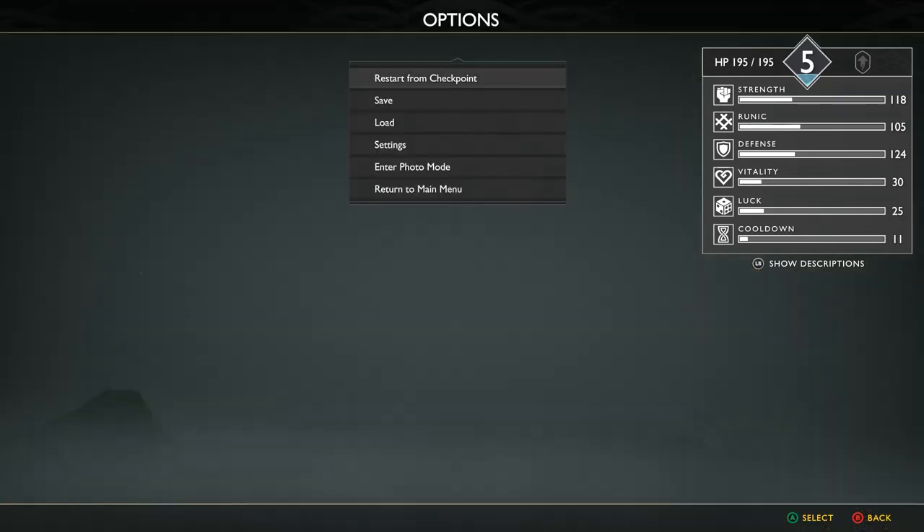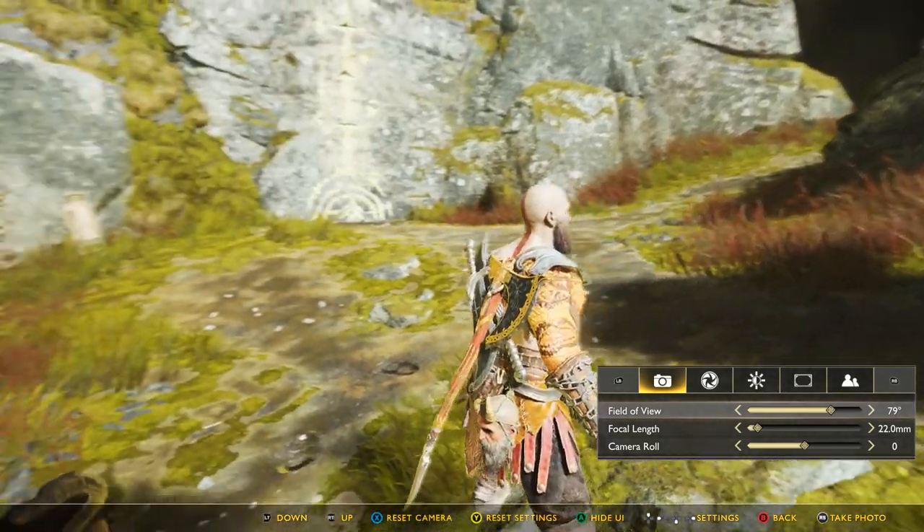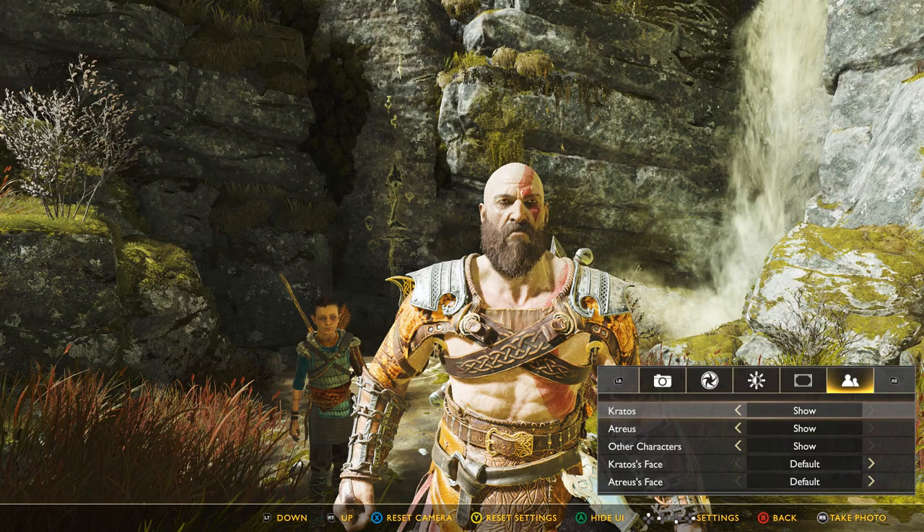Go to the options menu with Y, go to photo mode. I have shown photo mode for the filters and such, but not this particular feature.